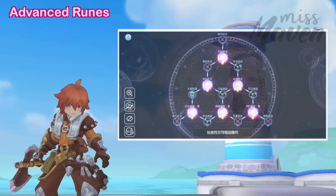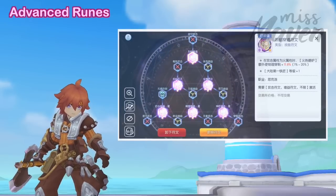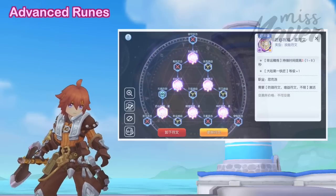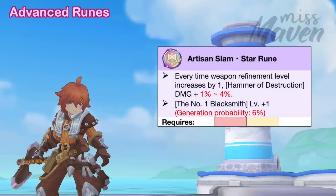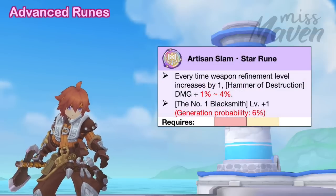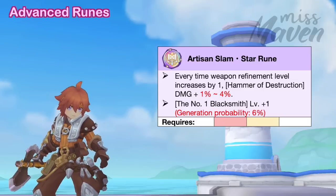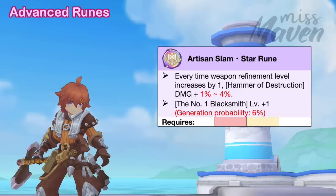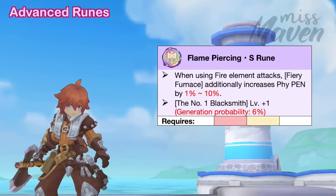For advanced runes, it is not necessary to max his core passive skill to level 7, as it only boosts Refine Attack, a stat that isn't too impactful in PvE. The most important rune for Hulgrann is the Hammer of Destruction Star rune with high first-line value, as it increases his final damage by up to 4% for every additional weapon refinement level caused by his core passive.